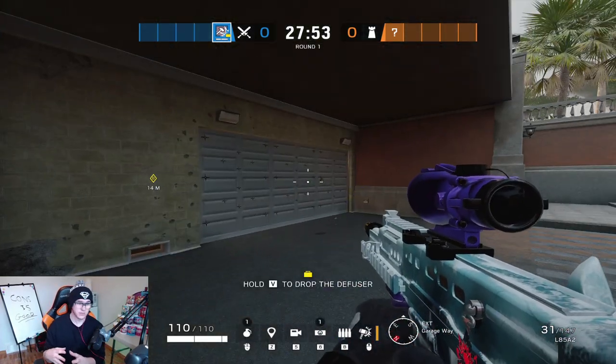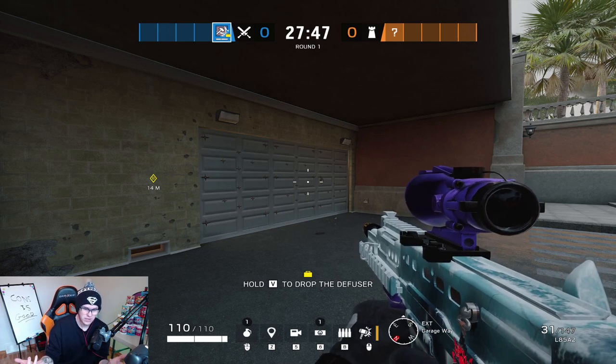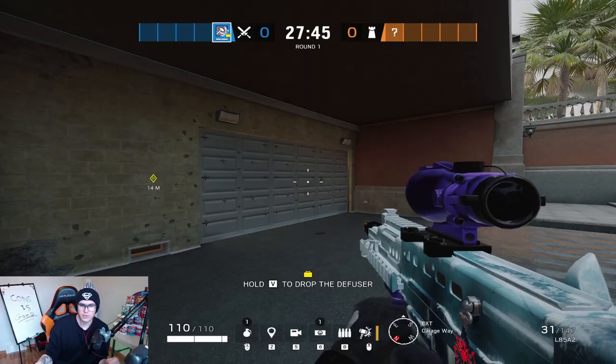Opening up the wall is absolutely huge because it adds so much pressure to the site. It requires the defenders to have at least two people on the site. If there aren't, you can just hit the site and win the round that way.